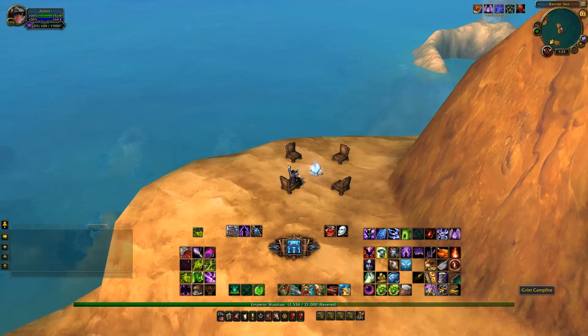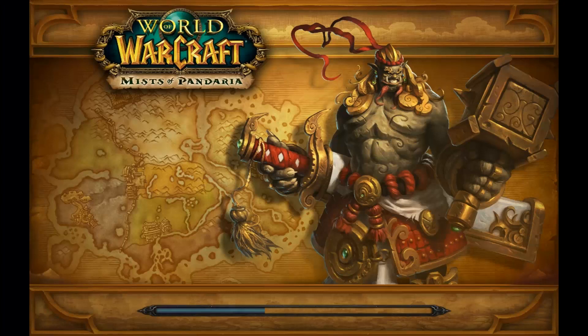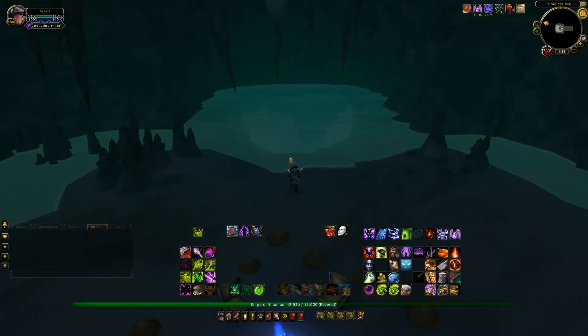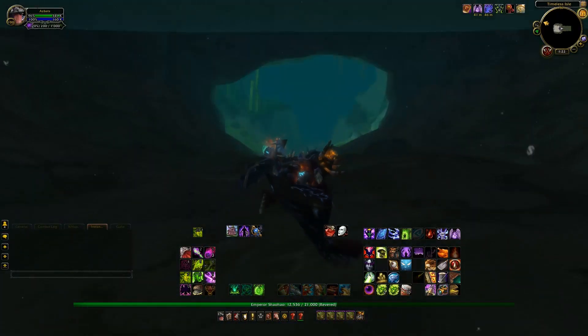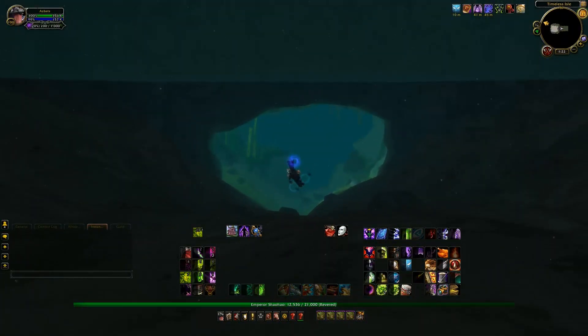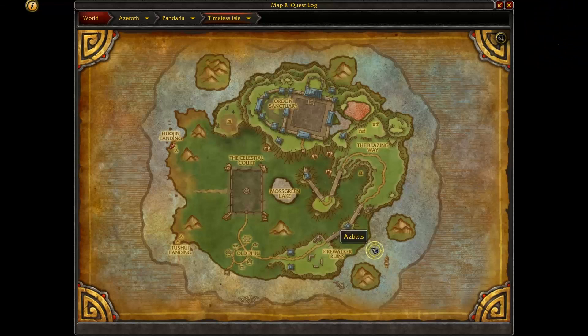Right click onto the fire and voila — you will suddenly see a loading screen for Mists of Pandaria. When you come out you'll notice four chairs and a fire in a cave, and if you look at your mini map you will be at the Timeless Isle. Let me just bring up the map — that's exactly where you'll spawn out.